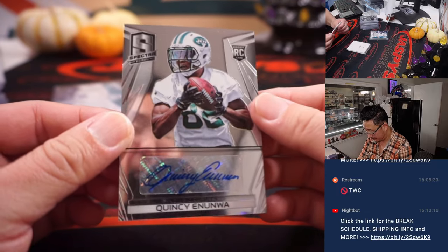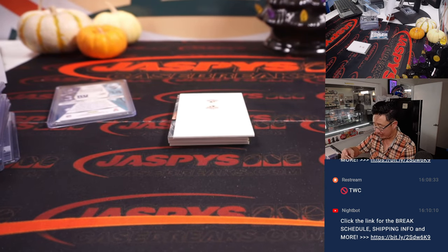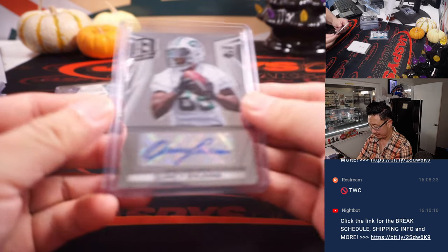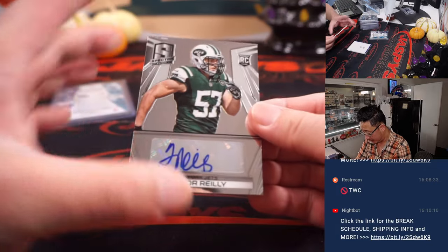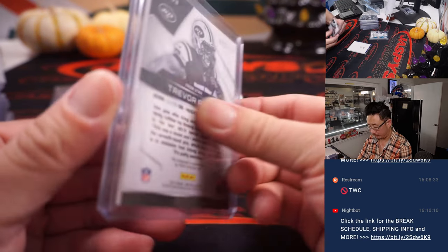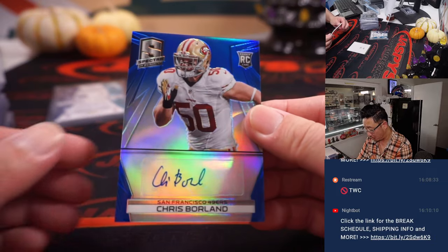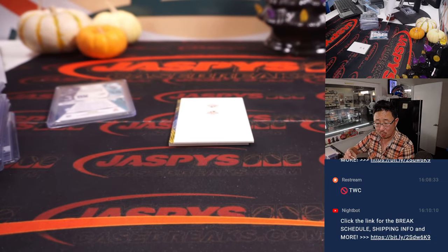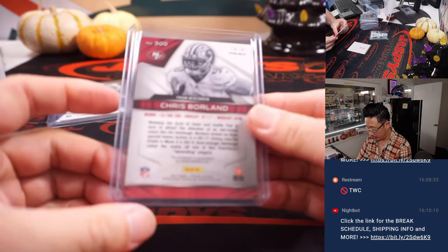We got Quincy Enunwa — one of the nicest bits of penmanship in the hobby. That will go to the AFC East, for Nancy, 67 out of 149. We got another one for the AFC East — Trevor Riley autograph for Nancy, 23 out of 149. And we've got a Chris Borland NFC West, Michael, rookie auto, 44 out of 49.